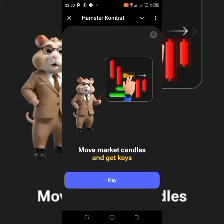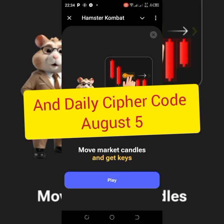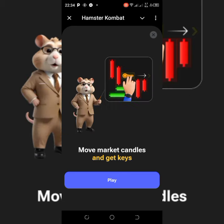Hello there and welcome to Hamster Combat mini game. This video covers how to move market candles, get keys, and the daily cipher code for August 5th. This is a three-in-one video — you'll watch as we move candles after grabbing the keys, then go ahead to unlock the daily cipher code. Just watch and take action, let's go.